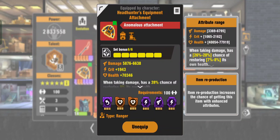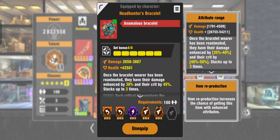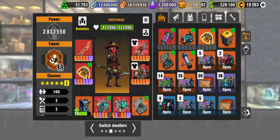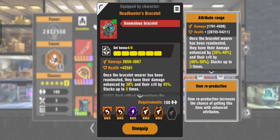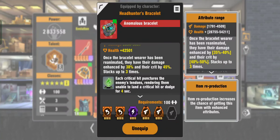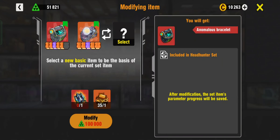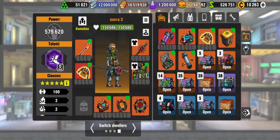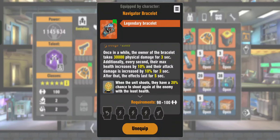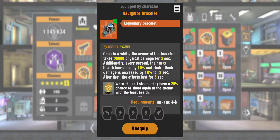You will also need attachments for the armor. There are two types you can use: health restoration and one that gives you reanimation. About bracelets — you can use several bracelets. The top one is the Wrist Implant Bracelet, which you can buy from the helicopter. When the Headhunter dies, it increases crit and damage. You can also use the Navigator Bracelet for the Headhunter — it's cool.